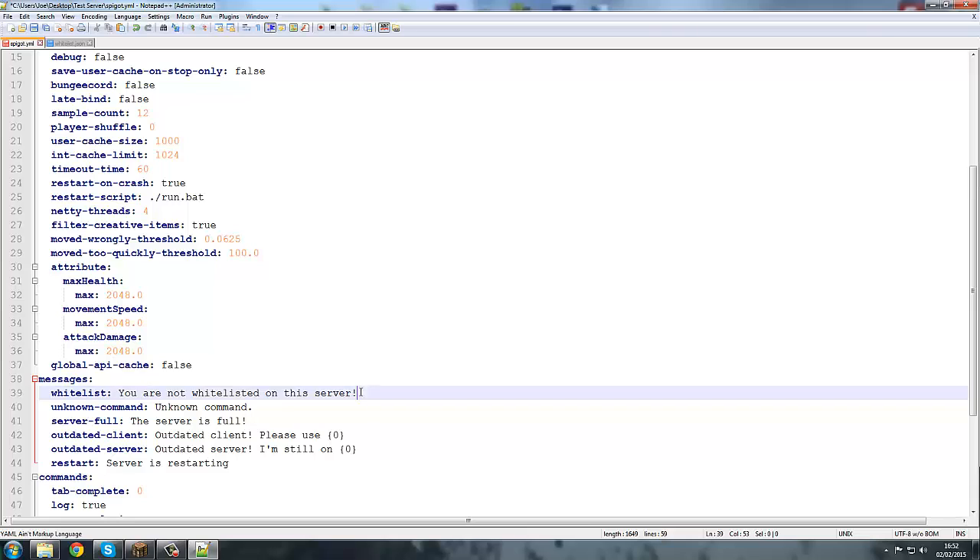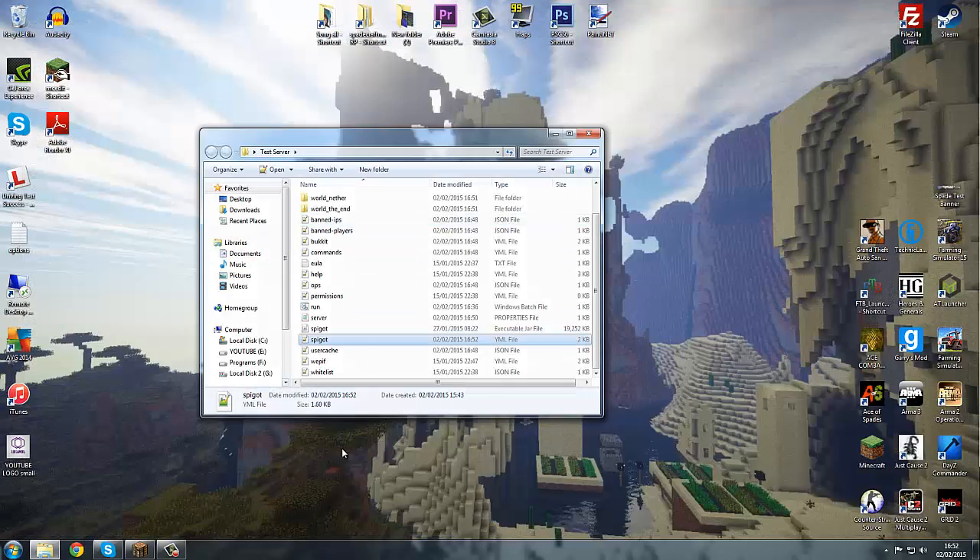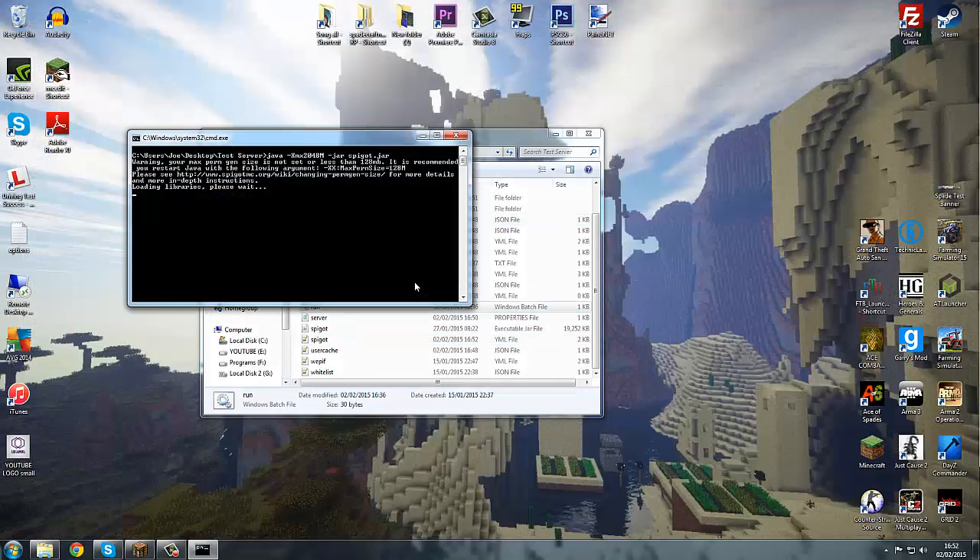I did have a problem with whitelisting — for some reason I turned on whitelist but it didn't work, I don't know if that's a bug. Anyway, we'll change the restarting message, so instead of 'server is restarting' we'll put 'Restarting.' with a capital R and a full stop. Let's save that, click X, and run the server up.